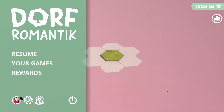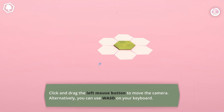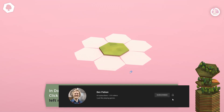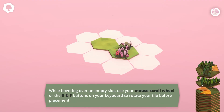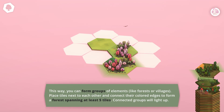Welcome back to Dorf Romantic. Today we're just going to sit back and relax in a game that doesn't have any requirements. We're going to go through the tutorial. In this game there are no requirements — we're not trying to do anything fantastic. We're just trying to sit back, relax, and enjoy. We just need to try and match all the places to their best fit. That's it.